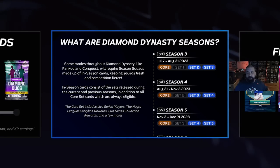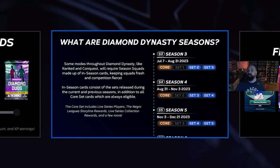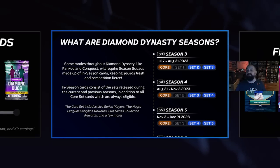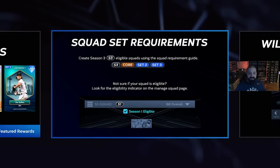We are now in Season 3, which runs from July 7th to August 31st. Very important to note: you can still use core cards and Set 2 cards, and of course Set 3 cards which are new. Set 1 cards cannot be used for the most part — they said once per month in online events there will be an event that allows Set 1 cards, so they're not completely absent, but for the most part those cards are very irrelevant now.